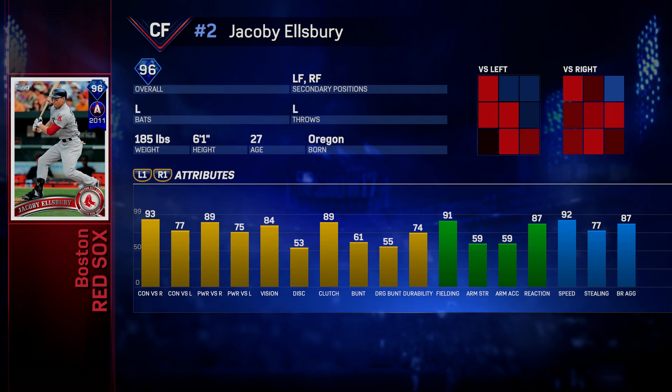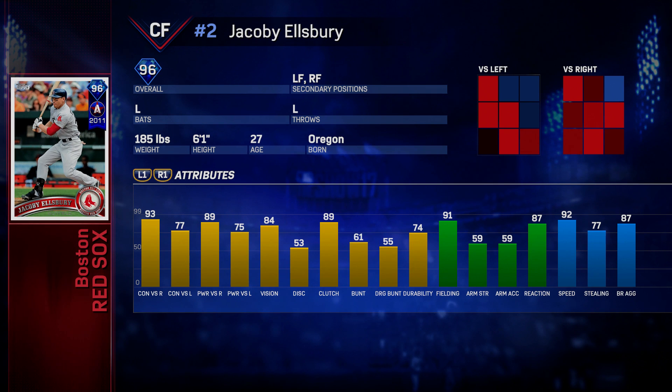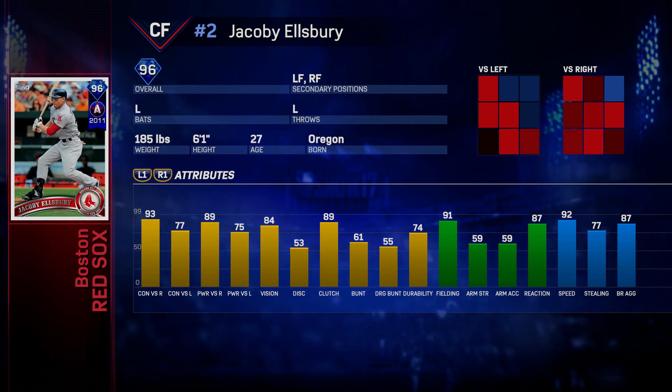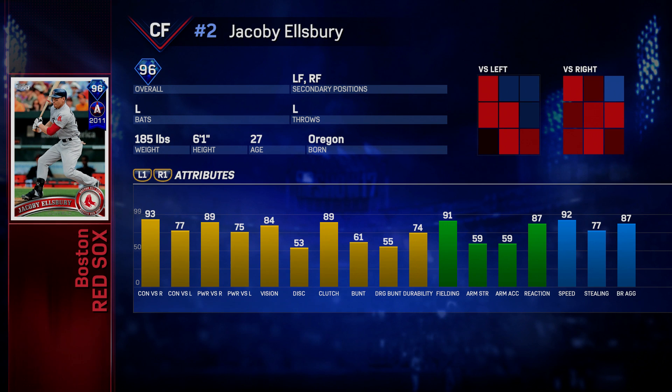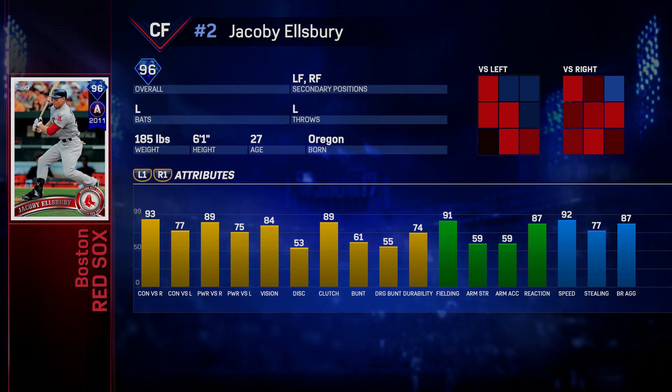93 contact versus right, 77 contact versus left, 89 power versus right — that's what I like to see — 75 power versus left, 84 vision. Vision helps with the PCI, so that's good. 53 discipline, 89 clutch, 91 fielding, 92 speed, and only 77 steal — not the highest steal, but with that fielding and speed he should track down a lot of balls. Great power versus right, solid power and contact versus left.